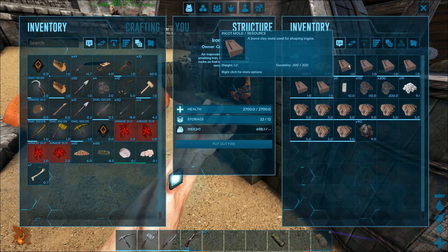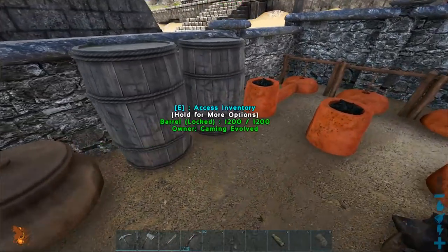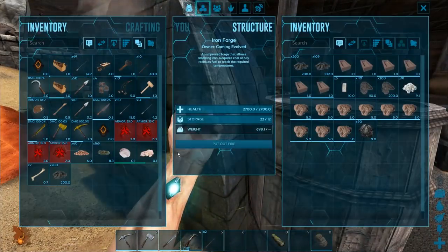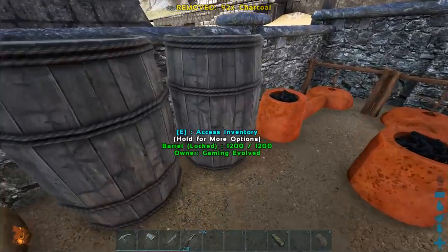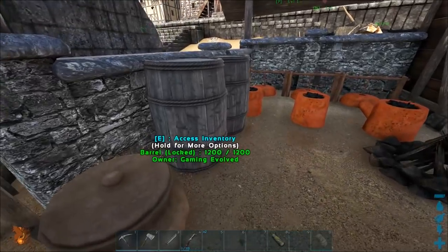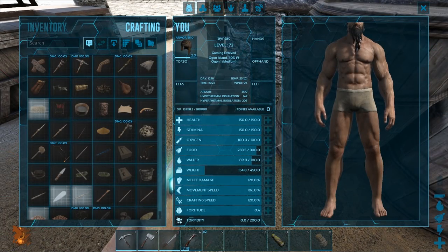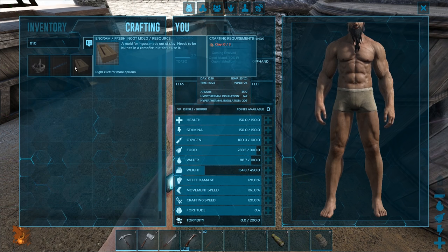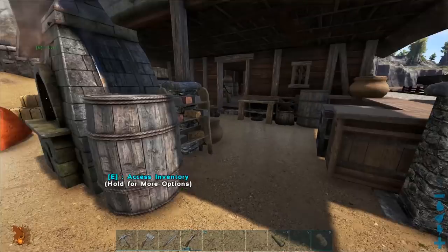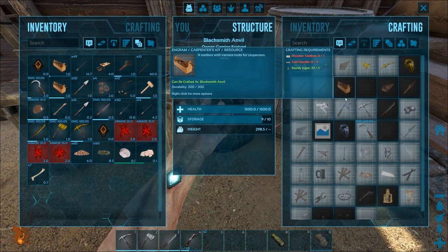The iron process also costs ingot molds, which take clay. Clay is something that's a little bit awkward - you can craft clay, or you can go find clay inside of anthills, which is what I've usually been doing. If I see an anthill I go straight for it and take any bit of clay that's inside, because clay is very valuable to me right now. It costs three clay per ingot mold, so it gets very expensive. Everything that goes into making these tools takes quite a lot, so they're going to be probably pretty expensive.